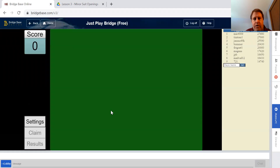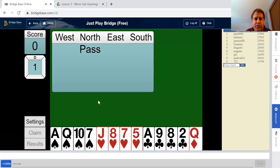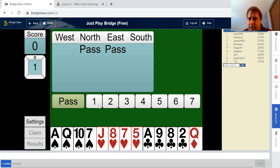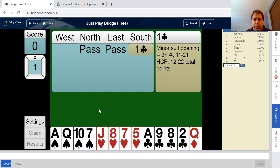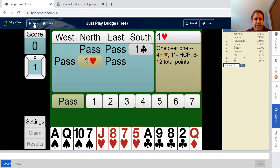The advantage when you play with the robots is you can hover over the bids, and I think this is a great teaching tool. You can say, 'What would one club be?' and it would be exactly what we just talked about — I have an opening hand, my longest minor is clubs, and I can tell partner that with this bid. You can always hover over to see what each bid means. If we move to hearts or spades, it would be a five-card suit. So we would just open one club, and on Bridge Base Online go to solitaire and just play bridge for free.